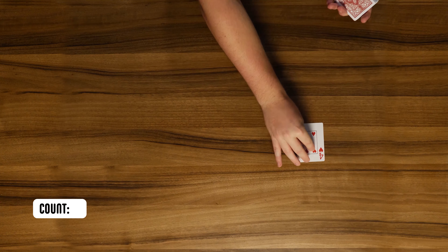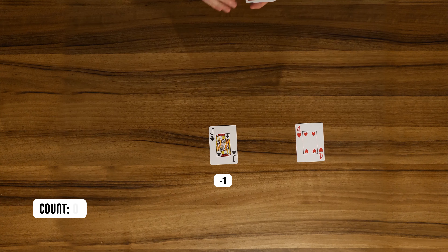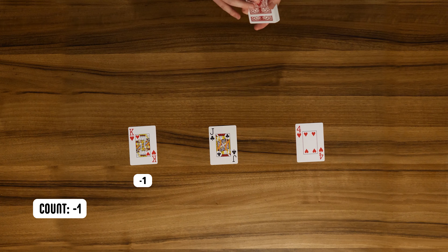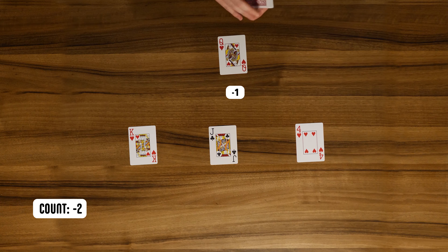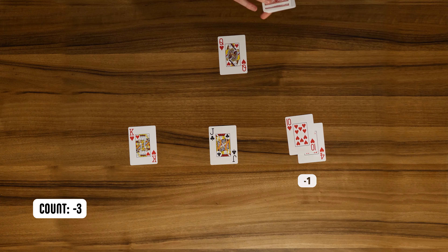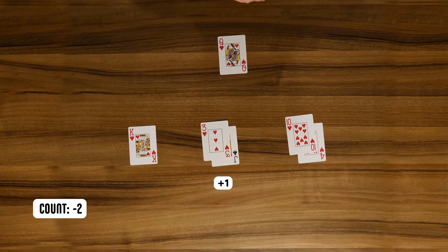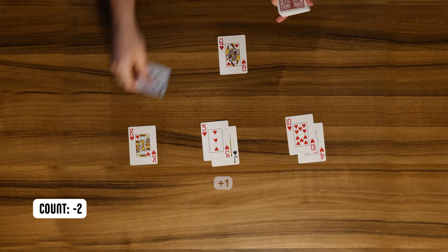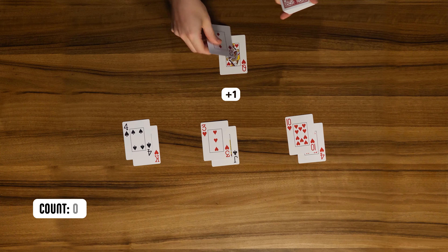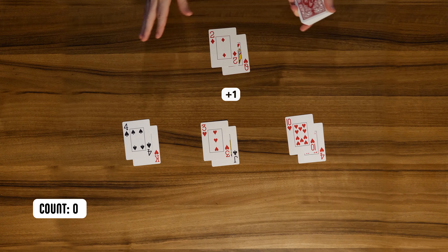Now we're going to play a few rounds of blackjack so you can get a feel for counting cards. Starting off with a four, so the count's now plus one. A jack, the count goes down to zero. A king, changing the count to minus one. A queen, making the count minus two. A ten, making the count minus three. A three, putting the count to minus two. A four, putting the count to minus one. And the dealer card — a two, evening out the count at zero.